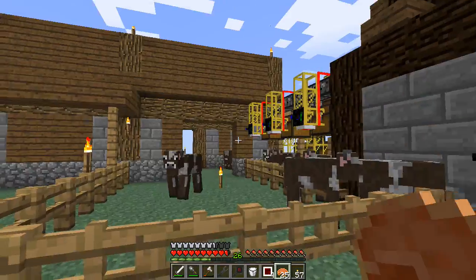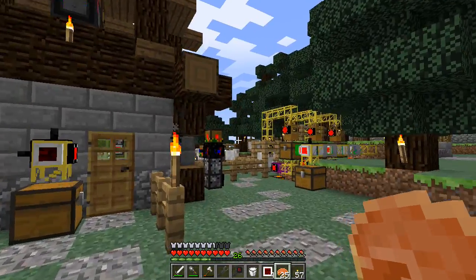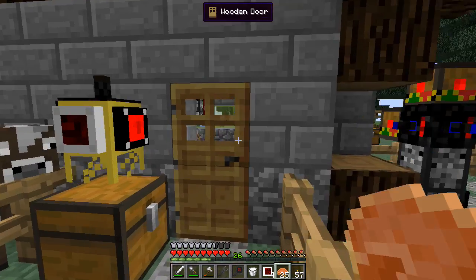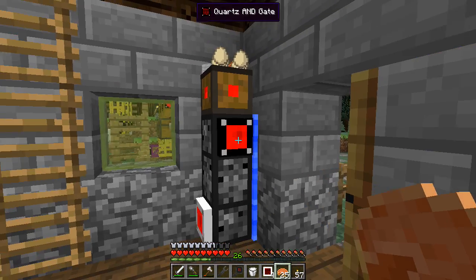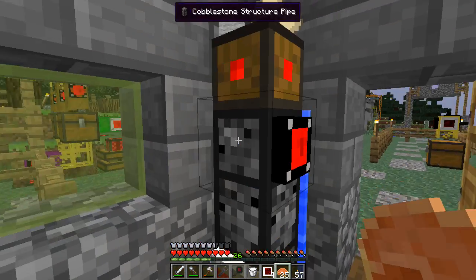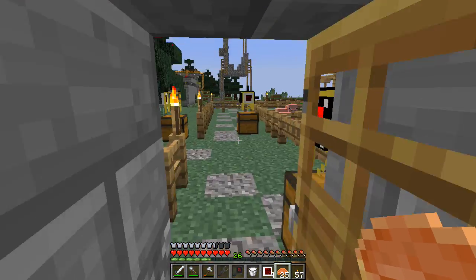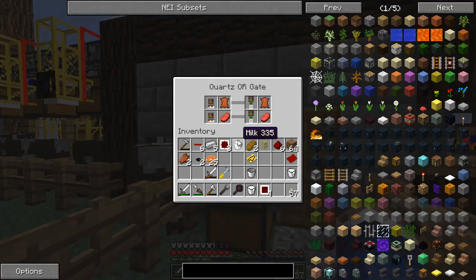We're going to do a much more complicated recipe - we'll save that till next time and tidy up a few things. I'm a little bit concerned as to why my little friend here is not doing anything - you're having trouble. I don't know why you can't deliver eggs, wool and rotten flesh - I'm pretty sure you do have places to put all of those.